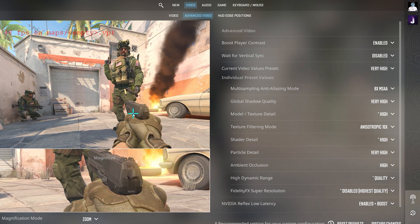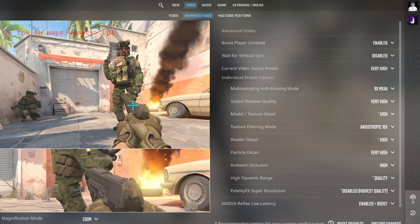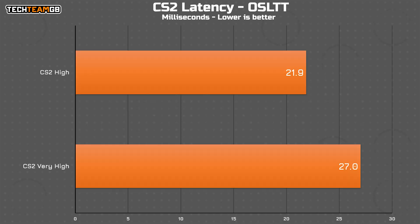Starting on very high and working our way down, that comes out to a pretty dreadful 27ms of end-to-end latency on average. The high preset drops 5ms off the top to bring that down to 21.9ms. That's still pretty high, but certainly better.